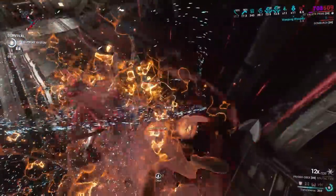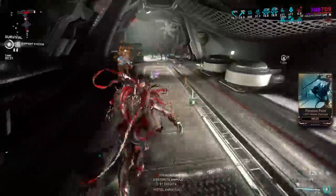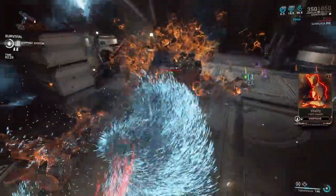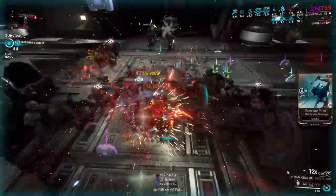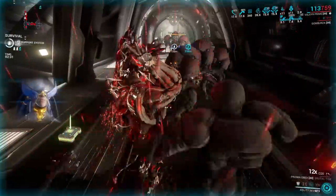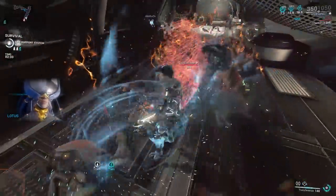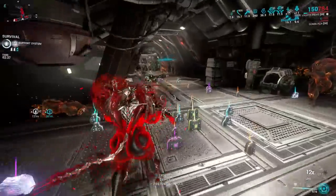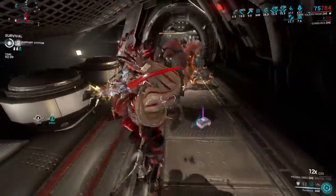Last but not least, you may think that this synergy will not do well in real missions and will have issues in terms of survivability, but I tell you now — the build can survive and let you have fun with the Entropy Detonation Obex paired with Prolonged Paralysis, since: one, this build has Adaptation that works on shields, and two, you can always activate Hysteria if you are in trouble.